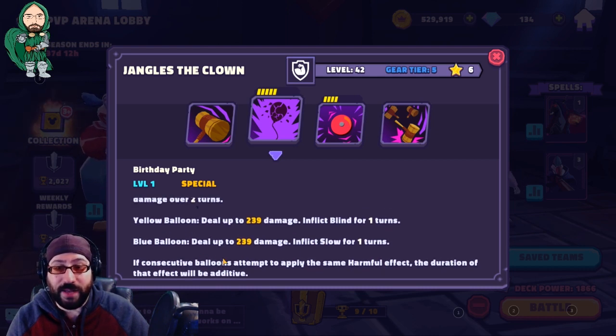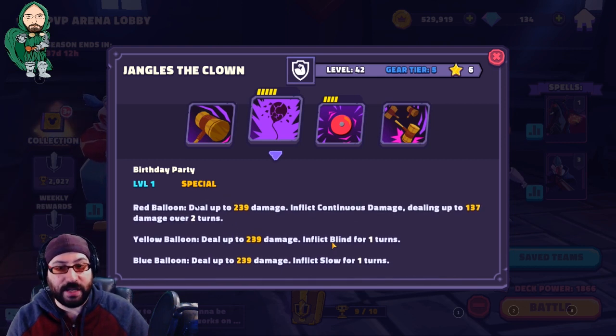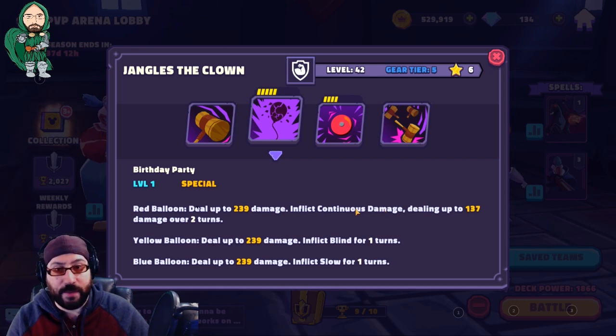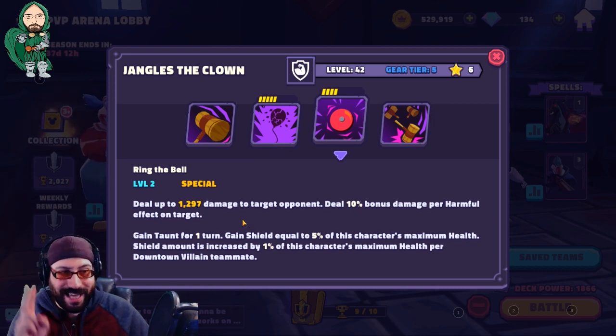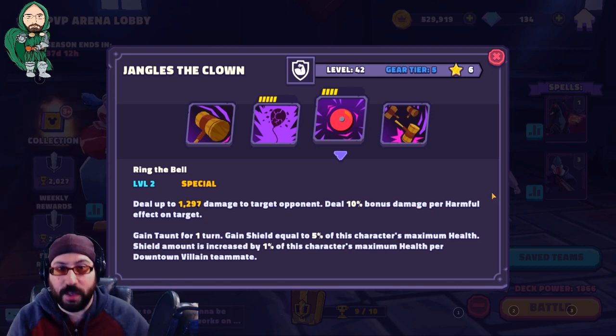If consecutive balloon attempts apply the same harmful effect, the duration of that effect is added — so you can stack multiple turns of blind, slow, or continuous damage on the adjacency. His ultimate deals bonus damage per harmful effect on the target — 10% per effect, so it's a big number. Then he gains taunt and a shield equal to his health.